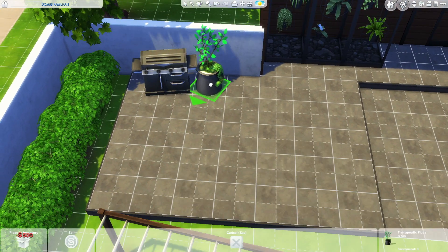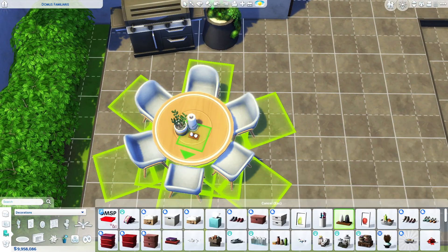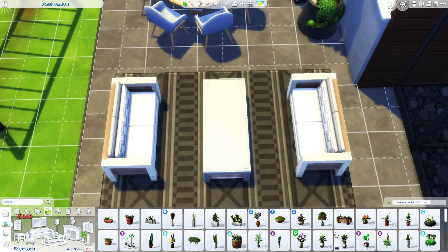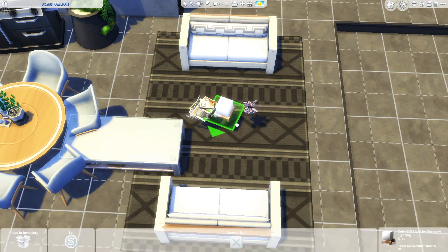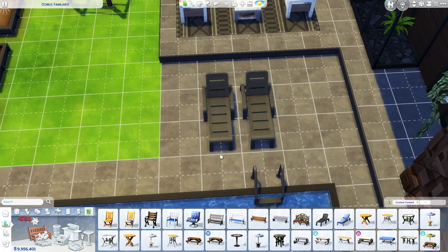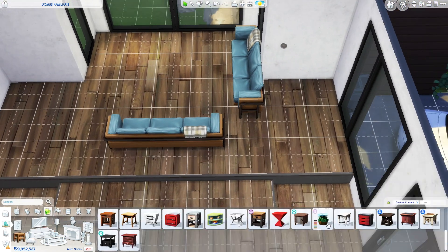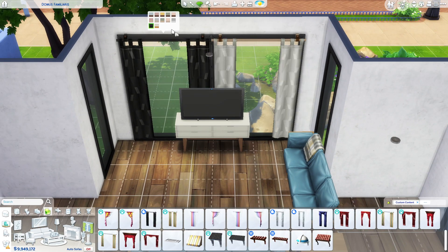Now we are working on the back porch area. I sized up a decoration from the Blooming Rooms kit and I thought it looked perfect — I've never used it before because it's very big, but I really love how it looks here. It sections things off and fills in the space perfectly. I placed the table and cluttered up the console table in the outdoor seating area. I added some sunbathing chairs and monkey bars, and then we're moving to the exterior.